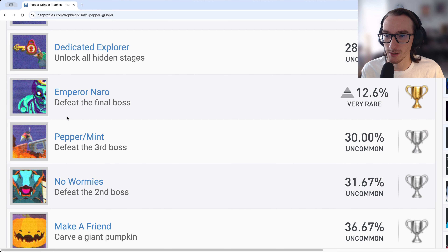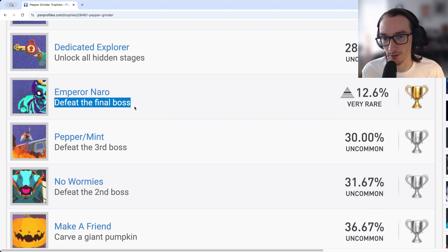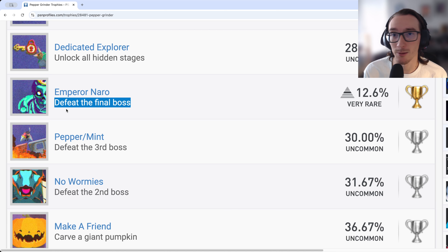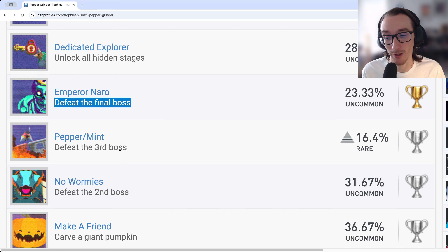There are three boss-specific trophies: defeat the second boss, defeat the third boss, and defeat the final boss. The final boss has two really cool stages. These are all campaign story related — just beat the game naturally, complete all the boss fights, and you'll get these three trophies easily. That's two silver and one gold.